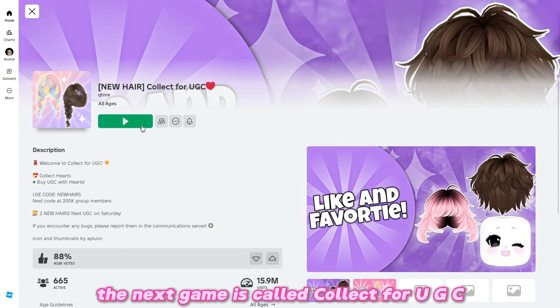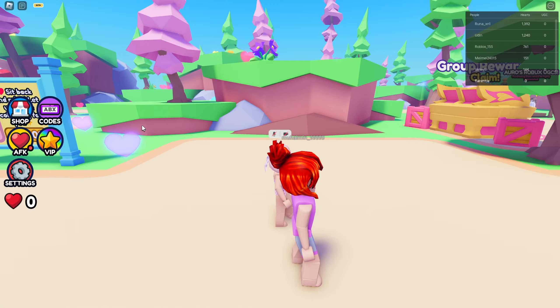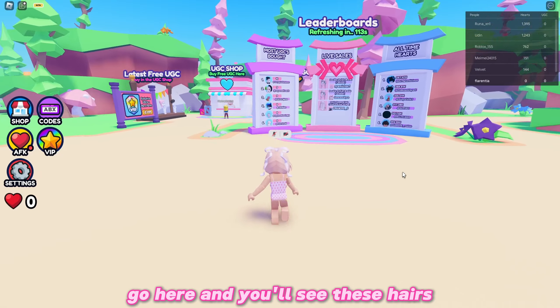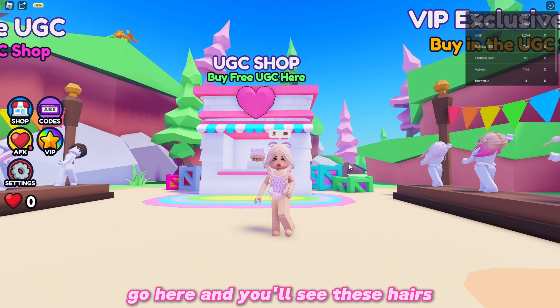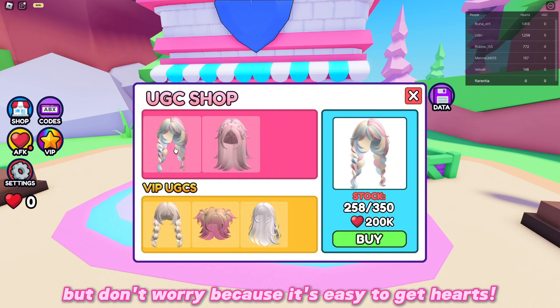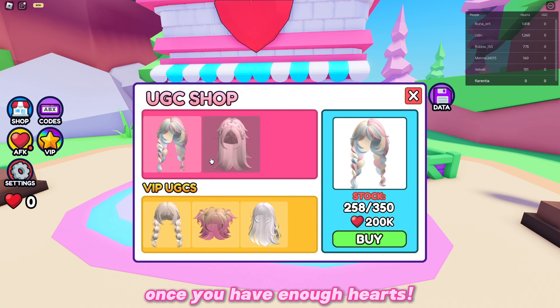The next game is called Collect for UGC. Go here and you'll see these hairs. These are the hairs that you can get for free — they cost 200,000 and 175,000 hearts. But don't worry, because it's easy to get hearts. I'll show you in a while how. Just click the buy button once you have enough hearts.